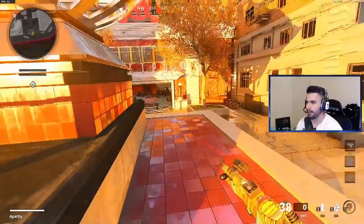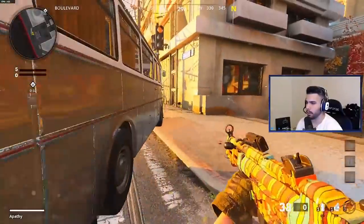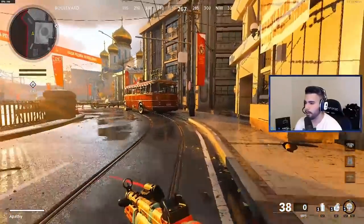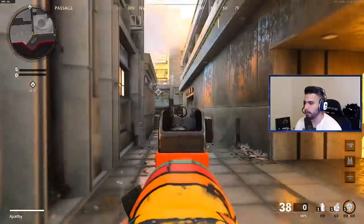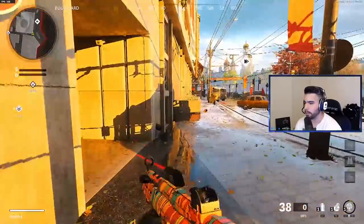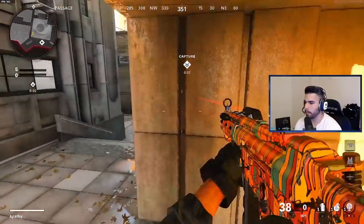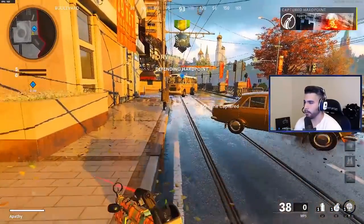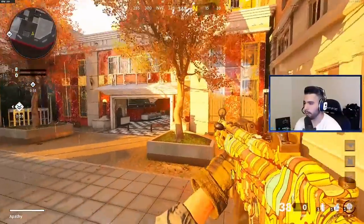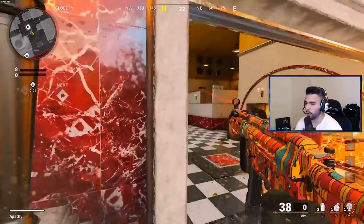A quick secret tip: there is a jump slide technique. The movement is: sprint, jump, slide, jump. This can be really good around corners — it's like a super slide, kind of like a Modern Warfare slide but not as strong. It can still catch people off guard, especially at close range with a submachine gun. Remember the input: sprint, jump, slide, jump — then aim and shoot. Once you understand how to do it, it can get you some gunfight wins here and there.